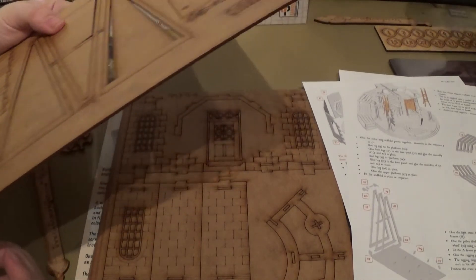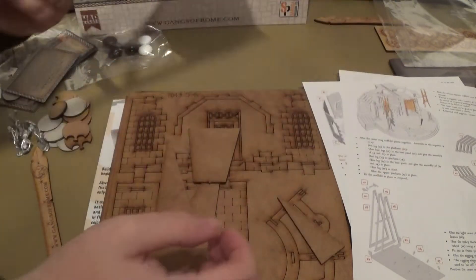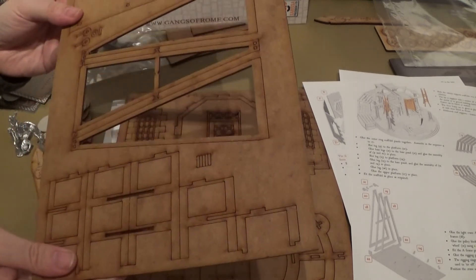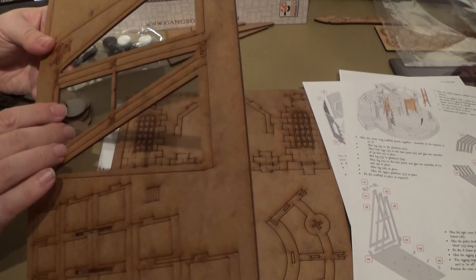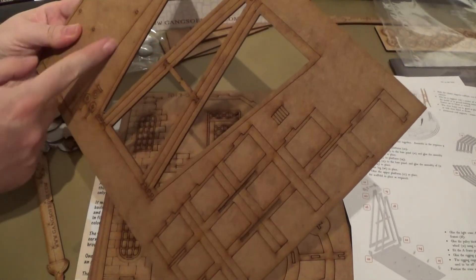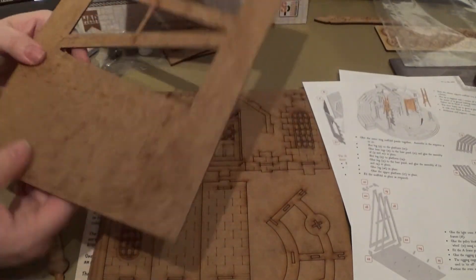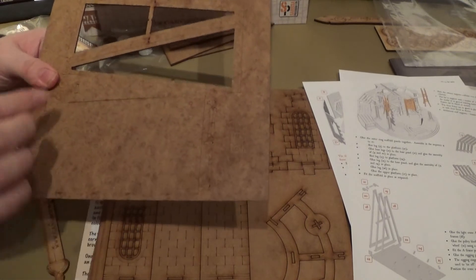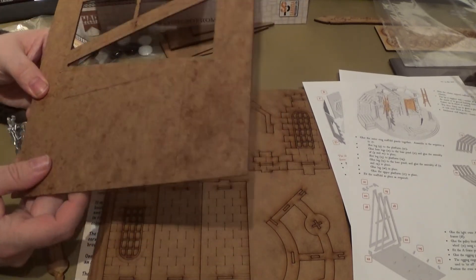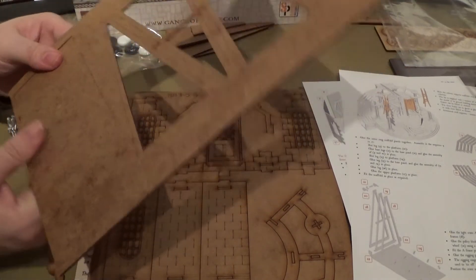If for any reason it doesn't push out, run a knife along the edges then push it out. It's best to run the knife along the back edge as opposed to the front edge — that helps stop tearing. It does tear even though it's MDF wood, just because of the multiple layers. But it's a whole lot stronger. If you've never used it, I do recommend it as a scenery component.